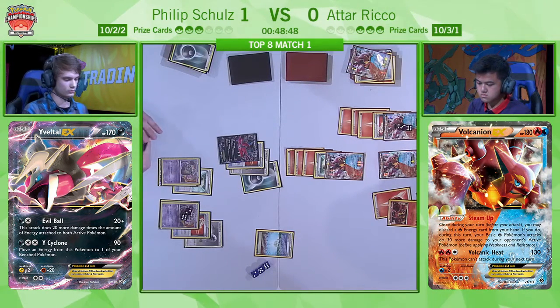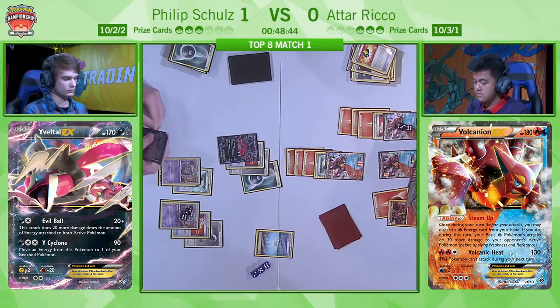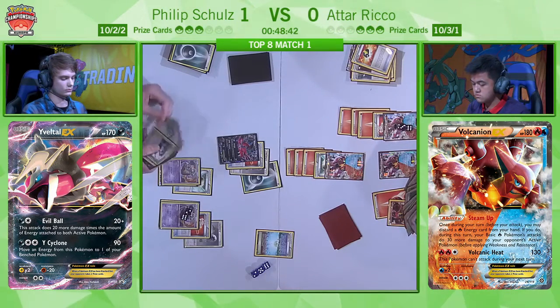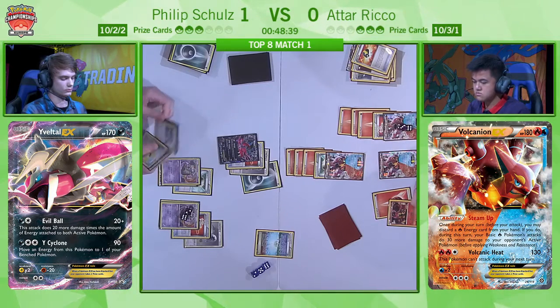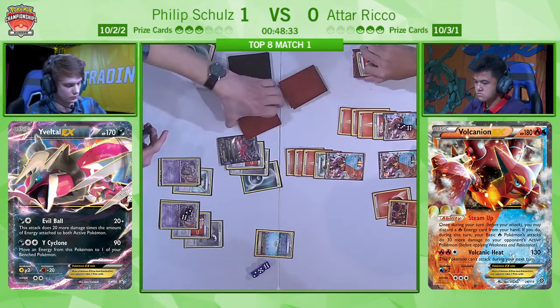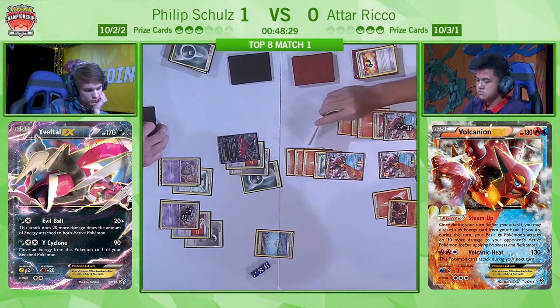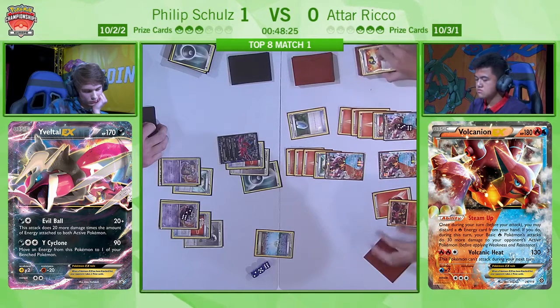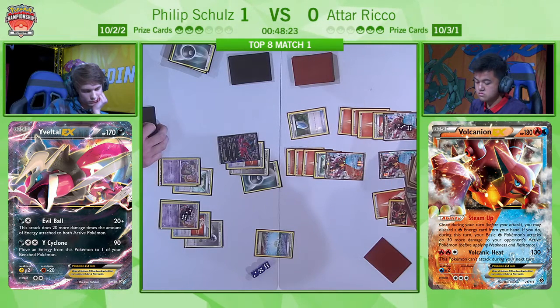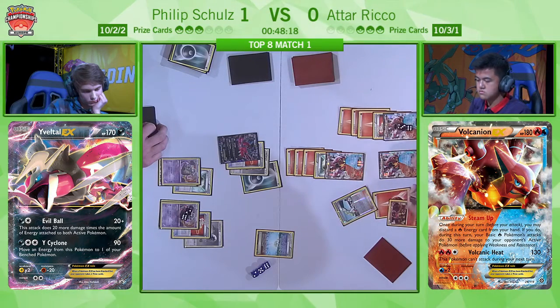It's down to Atar to see what else he can do to disrupt this. Atar needs to play an N. The good news for Atar is he could see every time Philip was draw-passing, so he knows how large Philip's hand is. He also knows Philip just took two prizes. Any good player knows: my opponent has probably got an out. I'm in a favourable position and it looks like he's got the Sycamore — not the N. Oh, there's a VS Seeker — I do hope he plays an N here, because he knows Philip is relying on that single Yveltal. There we go.